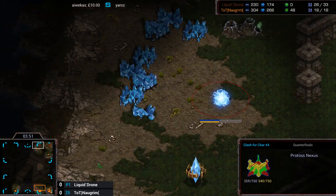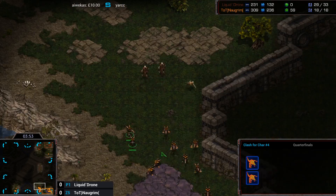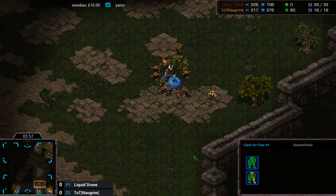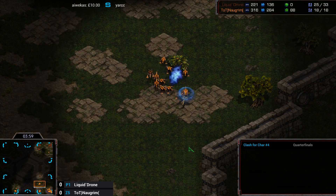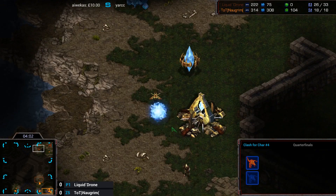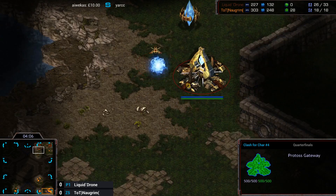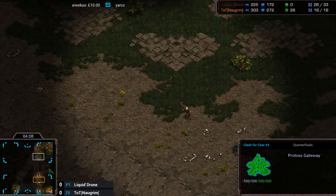Looks like we got the wall in here. Gateway expands are usually best on maps where you can make a tight or almost tight wall with the Pylon-Forge-Gateway. Two Zealots getting immediately picked off. But this wall has quite a few gaps and makes me a little bit scared now for Drone.